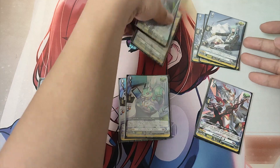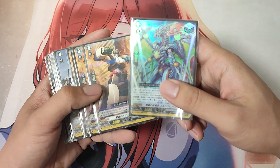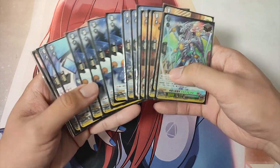And with that, we've covered the deck's trigger lineup. For the triggers we are playing in this deck: 1 over trigger Elder Breath, 7 critical triggers, 4 draw triggers, and 4 heal triggers.